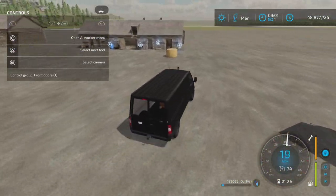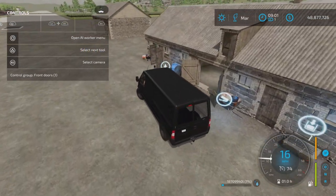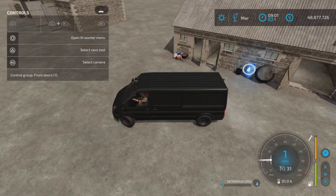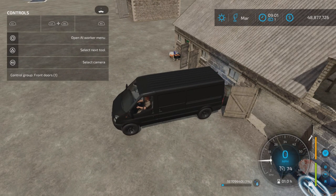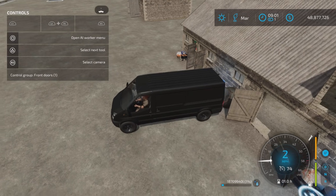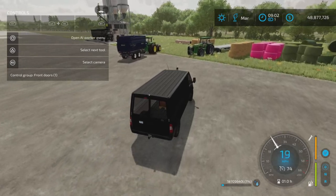As for water, I have it in this rumbler van — it actually worked quite well. We're just going to go over here and back up to the water trigger. Voila — water goes in. Water capacity is 8,500 liters, which is very nice.